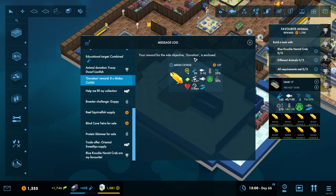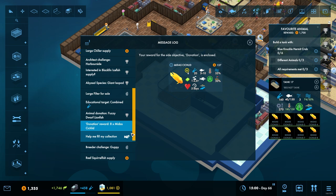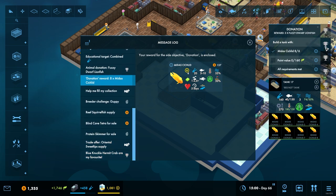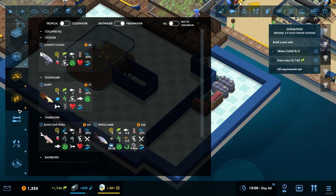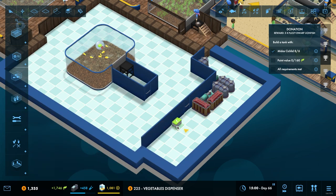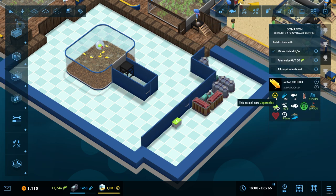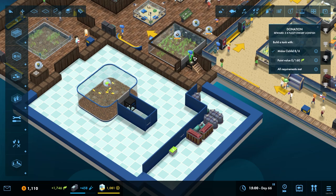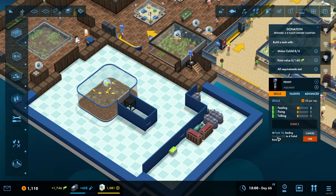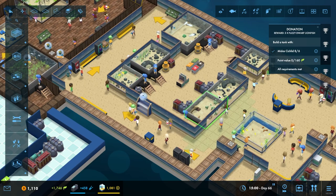Your reward for the subjective donation is enclosed. We just need to get to 160 point value. In the back here we're going to need vegetables - they eat veg. There are eight in there, so they're going to need 40 vegetables. How much do they carry at a time? Do they carry 50? I didn't think they carried quite that many.